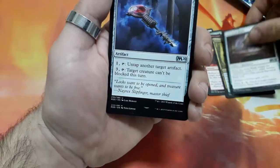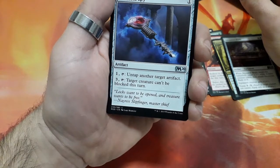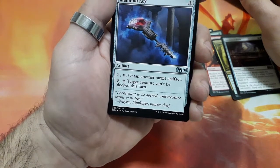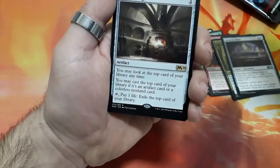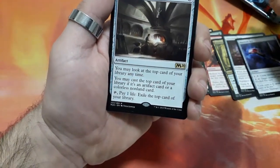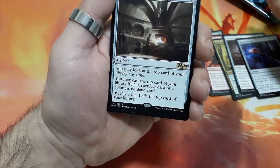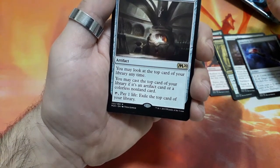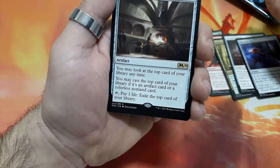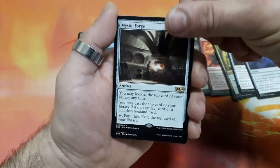Manifold Key, 1 drop — for 1 tap it, untap another target artifact. For free, tap it, target creature can't be blocked this turn. And a rare — Mystic Forge, 4 drops, you may look at the top card of your library anytime, you may cast the top card of your library if it's an artifact card or a colorless nonland card. Tap it, pay 1 life, exile the top card of your library. Very interesting card this one.